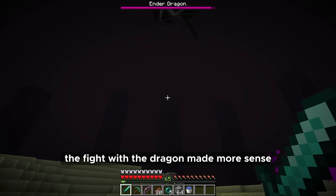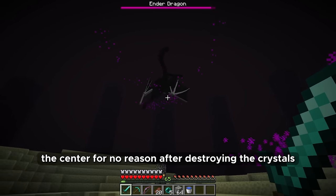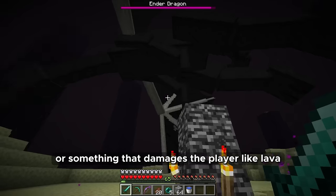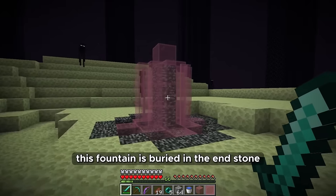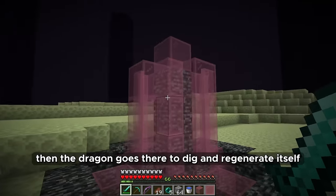I also wish the fight with the Dragon made more sense. It's silly to watch it fly towards the center for no reason after destroying the crystals. I think the structure of the center should be a source of pink liquid or something that damages the player like lava and slowly heals the Dragon. This fountain is buried in the Endstone, then the Dragon goes there to dig and regenerate itself.